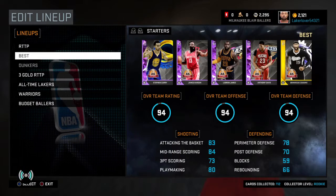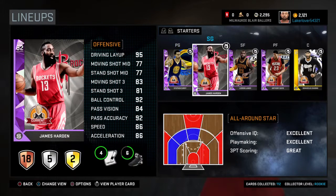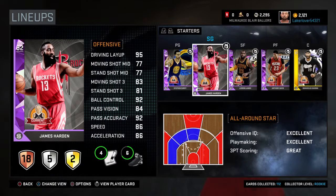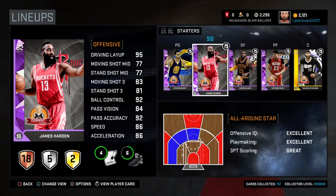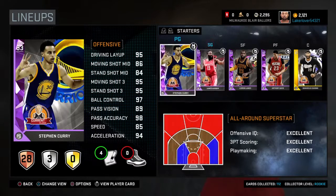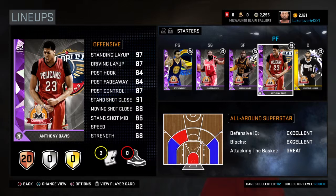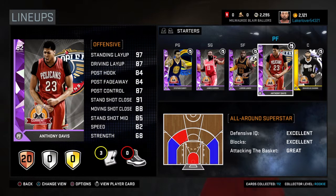For my best lineup I run Stephen Curry at point guard — I love Steph, who doesn't. James Harden at shooting guard — they kind of took away from his shooting stats this year but he's still very good. LeBron James at small forward is the best card in the game — not much of a shooter but he gets to the basket very well.